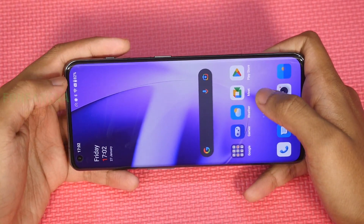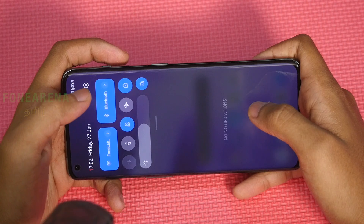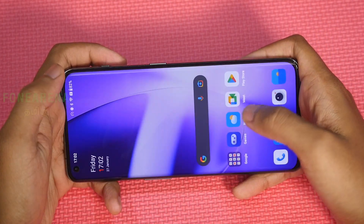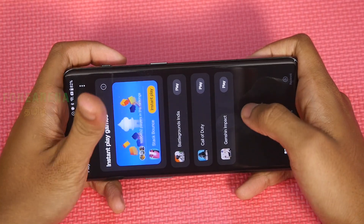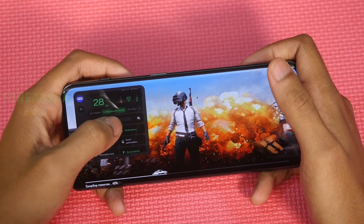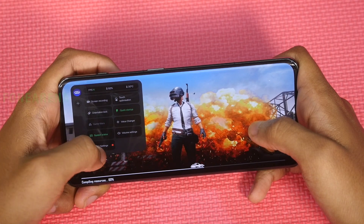Now testing OnePlus 11 gaming performance. Starting with 82% battery and high performance mode turned on. Maximum game performance — room temperature is 23°C. We're opening CoD and removing background apps. This is the balance mode and pro gamer mode — let's see if there's heat buildup.